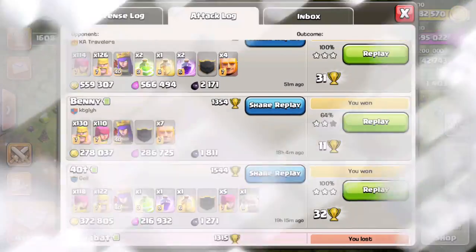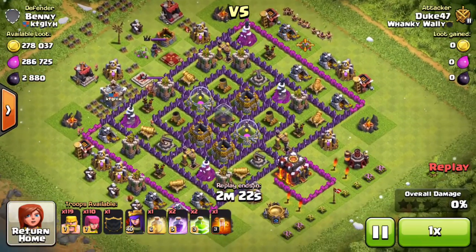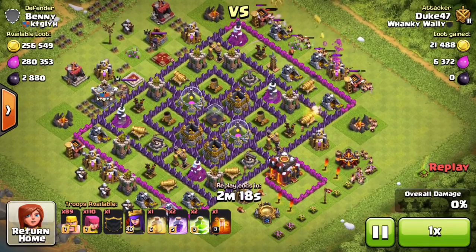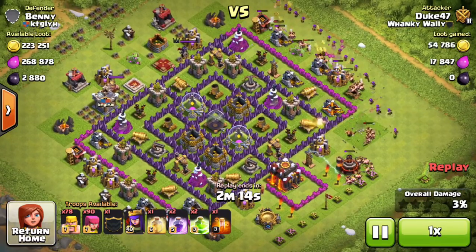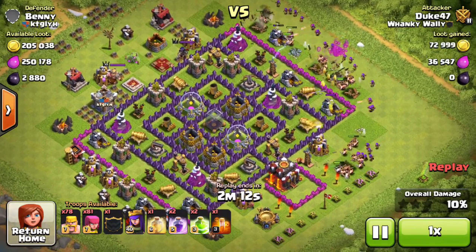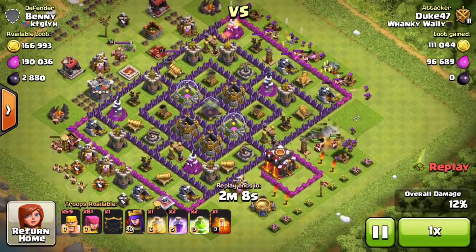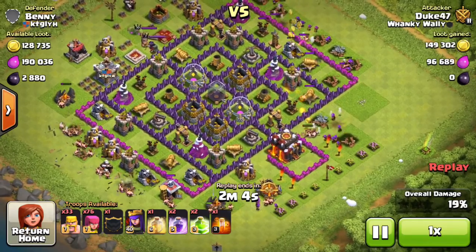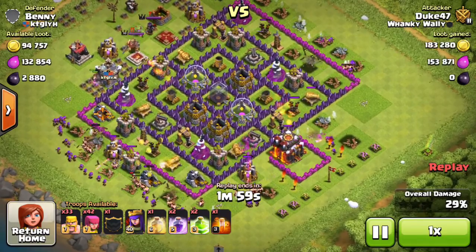For the next raid up in my attack log, I attacked Benny — this was a dead base I found. It was worth around 280,000 of each resource and over 2,800 dark elixir. Being capped out on dark elixir it didn't really matter, but I obviously wanted to maximize my profit and get all those gold mines and elixir pumps.